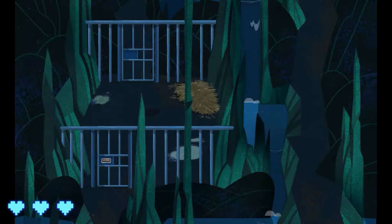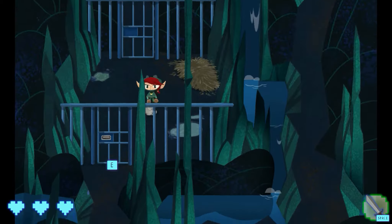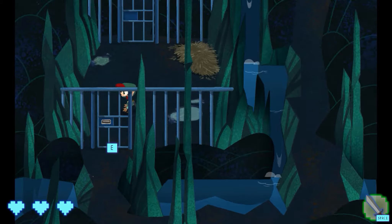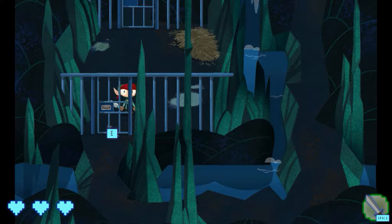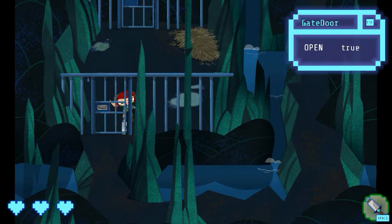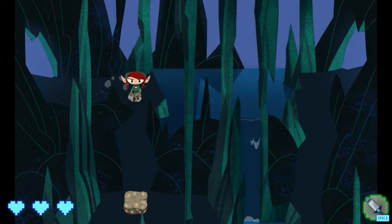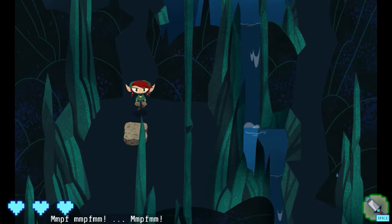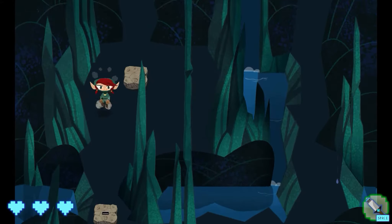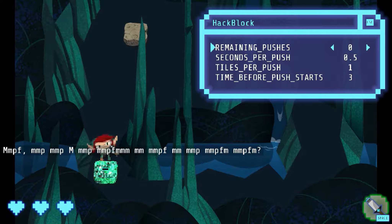This is a promo for a let's play of a game about computer hacking. Hack and Slash is a game where you are a computer hacker. Your first puzzle is to hack a door from being locked to unlocked, and after that you have to deal with movable stones on the ground that are no longer moving. You have to enable them to move, at which point you are united with a helper sprite.